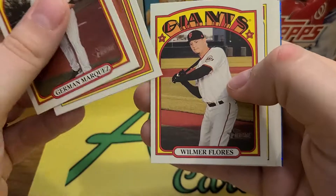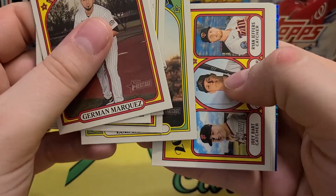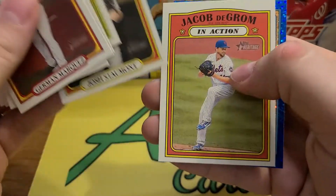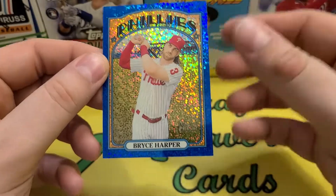Looks like we got our blue in here — I think it's a Harper. Lou Bob gold cup, or rookie cup, however you want to call it. Joey Bart on that one. That's cool — Jacob deGrom, and yep, we got a Bryce Harper. Fun cards.